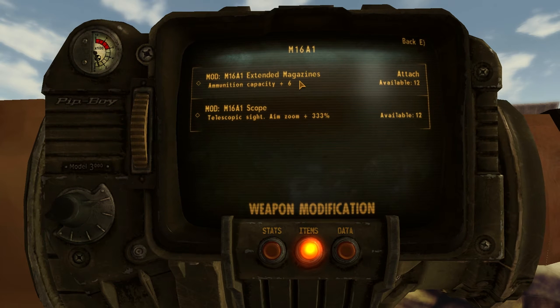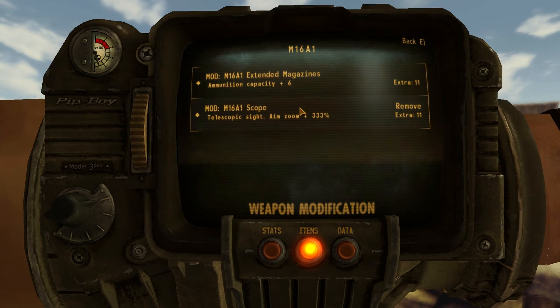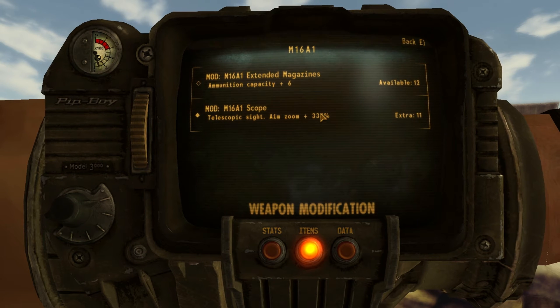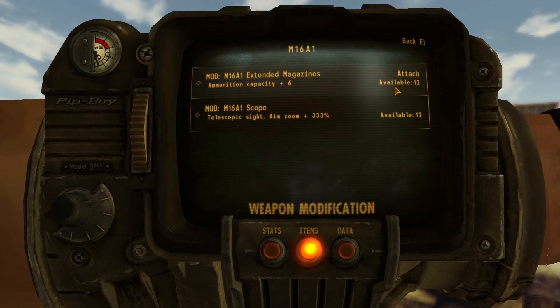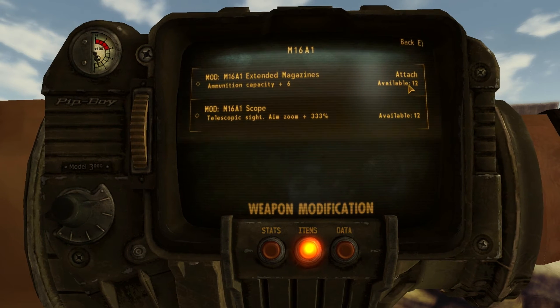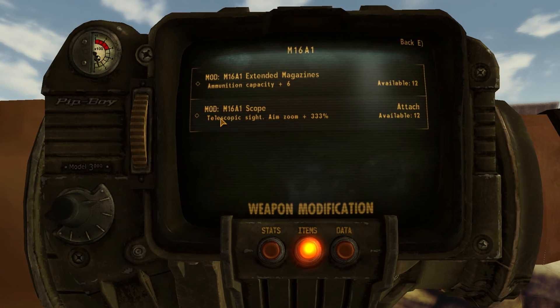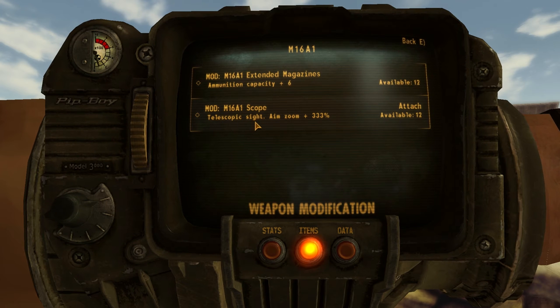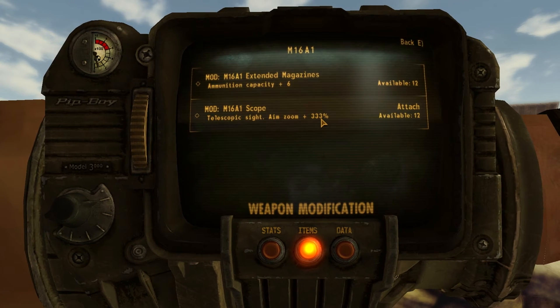Basically what this allows you to do is either add your attachments or you can remove them by clicking them again. The really nice thing is it tells you how many of that modification you have — available 12, available 12 — and it tells you the stat. So ammunition capacity plus 6 and telescopic sight aim zoom plus 333%.